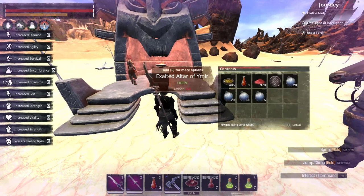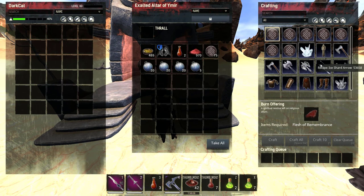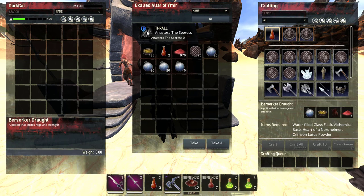When you open the Altar of Yamir, you won't see the potion listed yet. You need to place a Tier 4 Priest on the temple. Once you put the priest in, the potion recipe will appear.